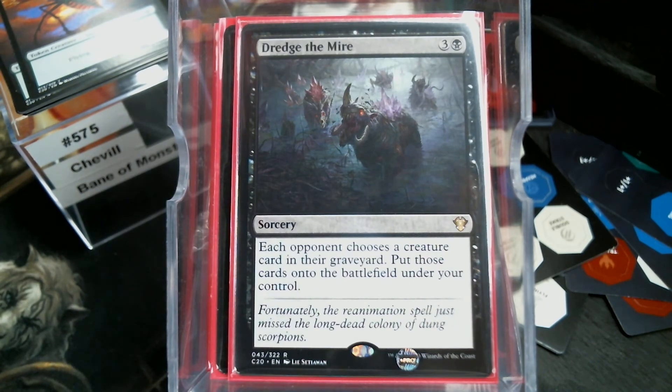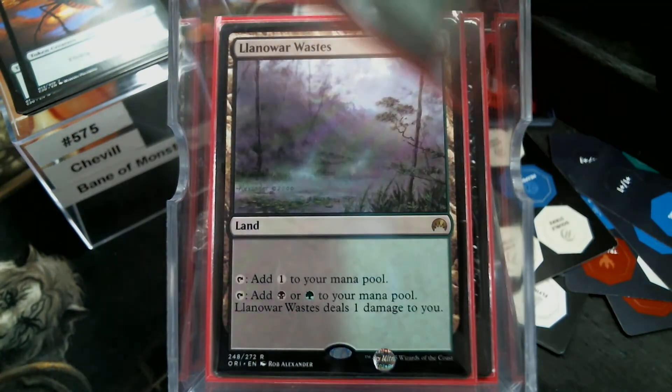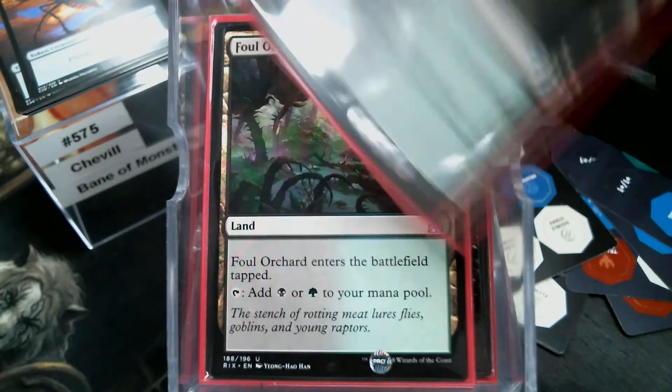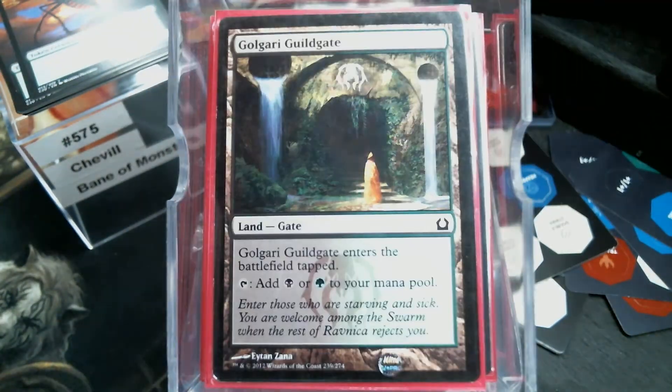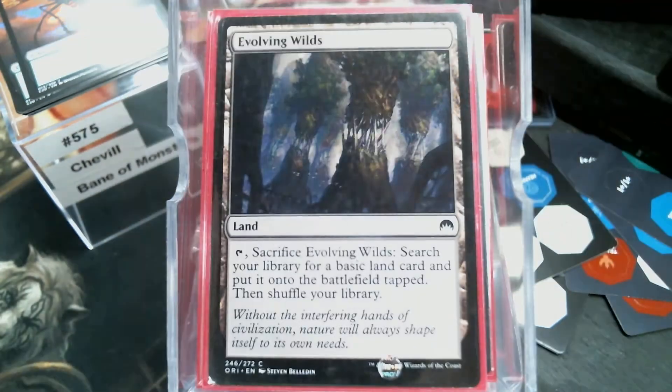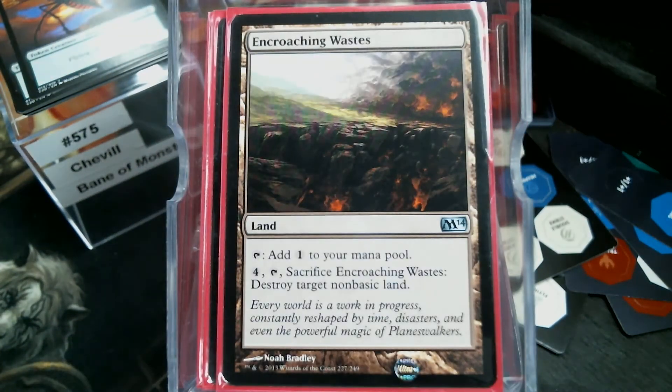Our non-basic lands: the Land of War Waste, Tainted Wood, Foul Orchard, the Rot Farm, Jungle Hollow, Temple of Malady, Guildgate, Blighted Woodland, Evolving Wilds, and Encroaching Waste.